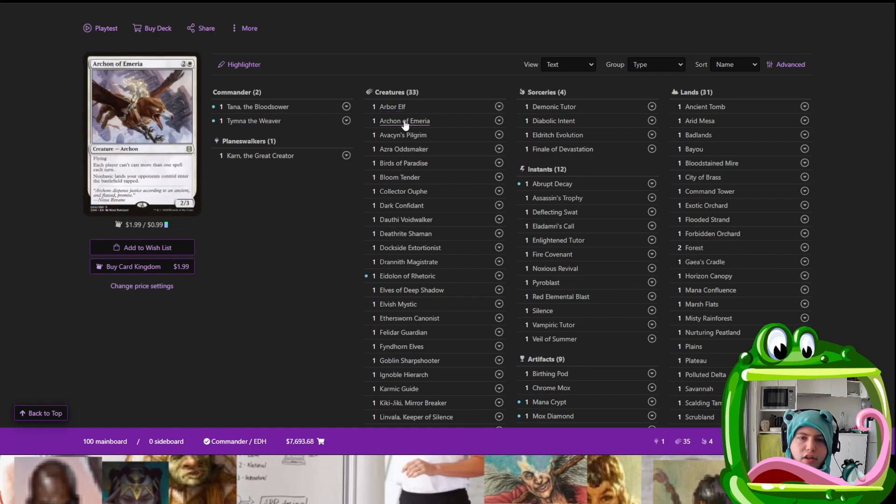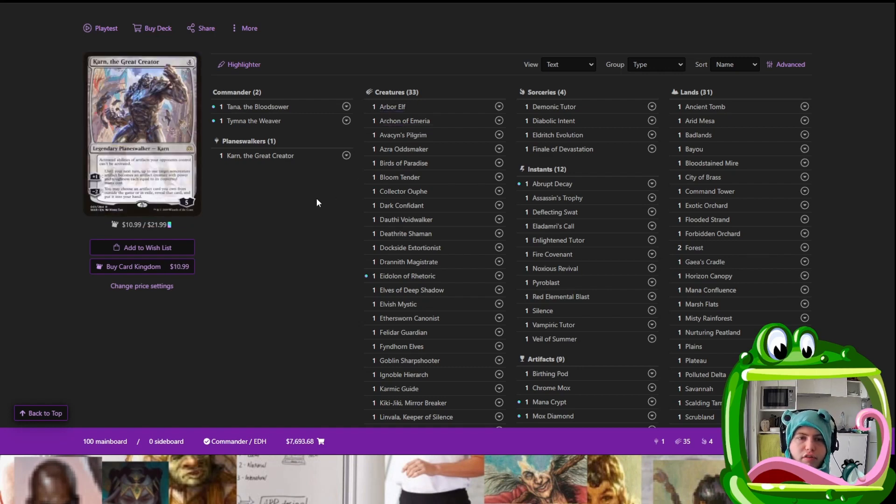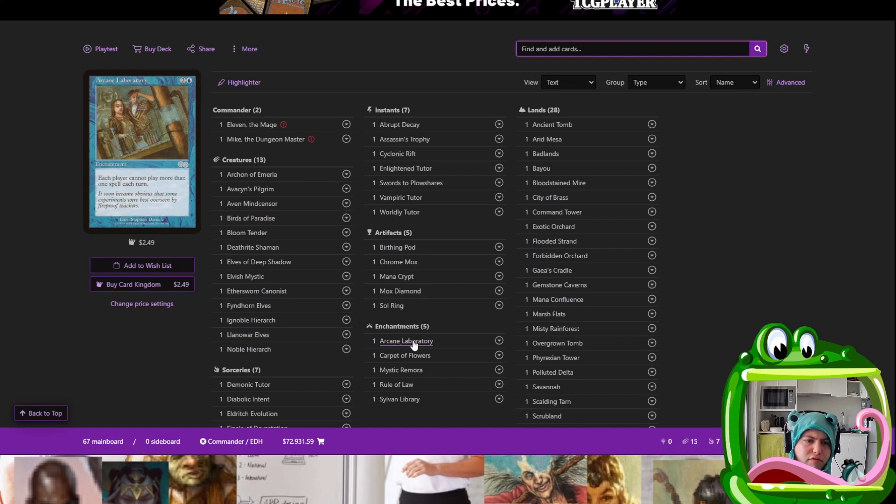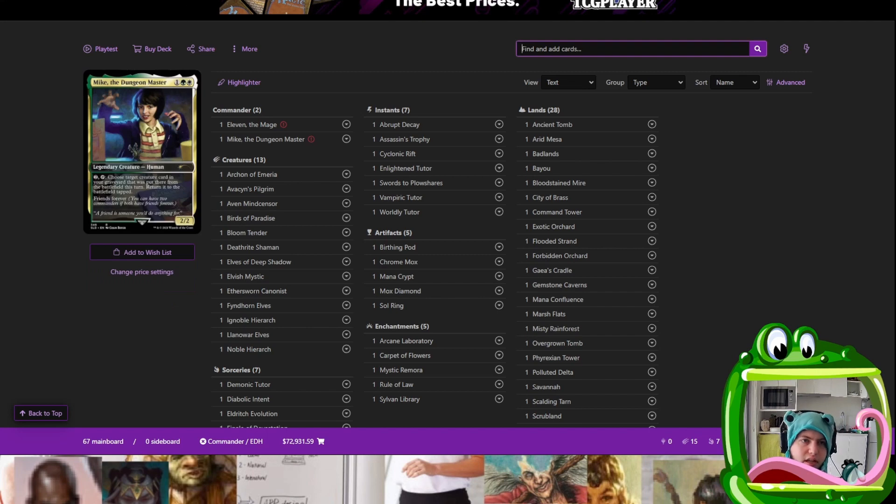If we jump over to the Tana/Tymna Blood Pod list, you can scroll through and get some ideas. We look and first of all we have Archon of Emeria — a Rule of Law effect. So we think, yeah, Rule of Law is a good idea, let's chuck in Rule of Law. We know that's going to stop us from dying. Let's chuck in the Archon of Emeria and the Eidolon of Rhetoric. Because all of these cards are going to help us survive the game. If people can't Oracle us out of the game, we're going to have a very good chance of grinding through. And Arcane Laboratory is the blue variation of Rule of Law that really no one plays — I guess it's because it dies to Red Elemental Blast or Pyroblast. But it can be pitched to Force, so interestingly enough I think it should see a bit more play.